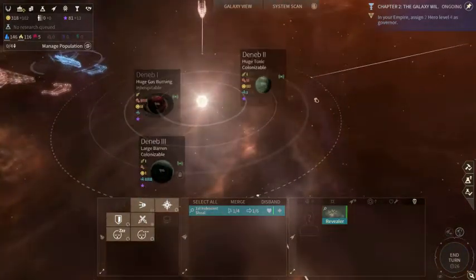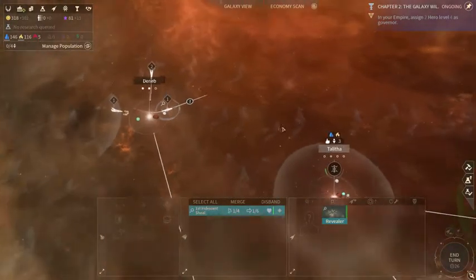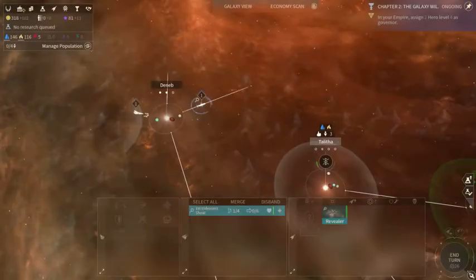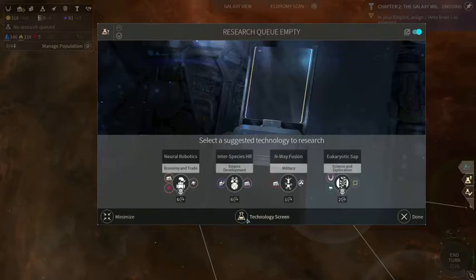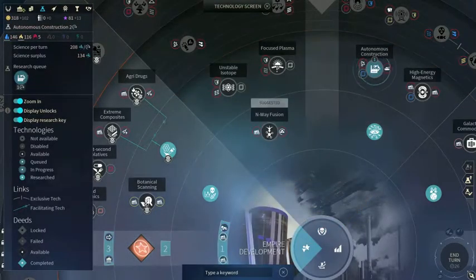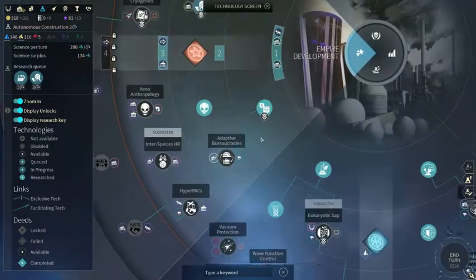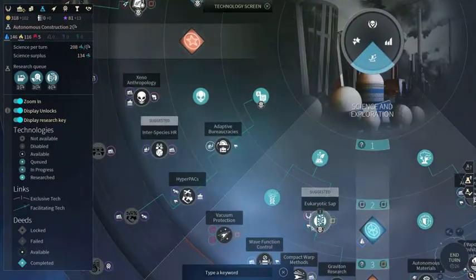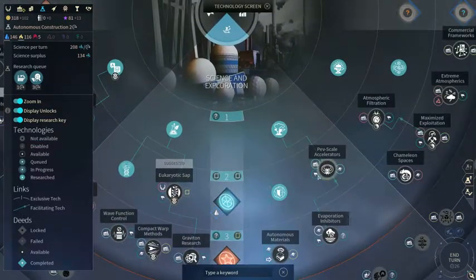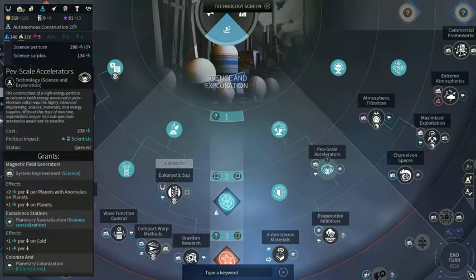Can't reveal anything here with the revealer, keep on exploring. I want that — obviously. And then botanical scanning. I don't think I need the happiness — the arid option is better, that's a more useful science building.